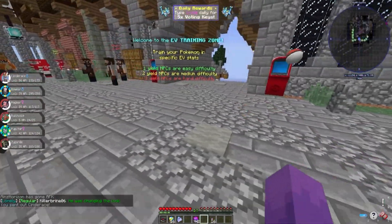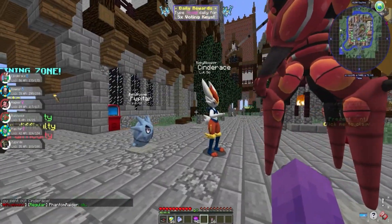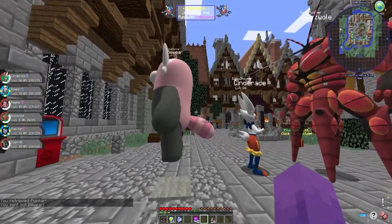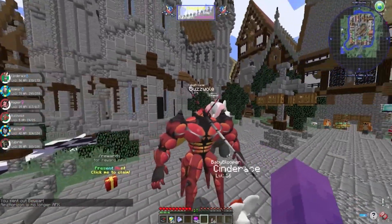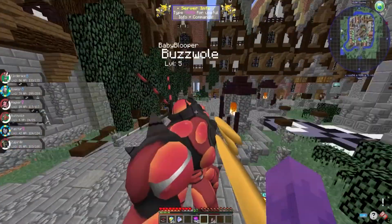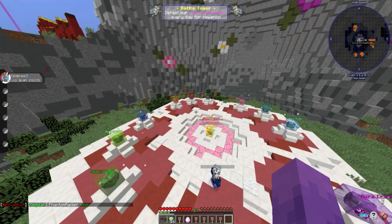Me and this guy are gonna go on tons of adventures together — we're just gonna be the best of pals. He's definitely the best Pokemon I have on my team. Sorry Cinderace, but look at him compared to you. And Pupitar, you need to lay down, you need to leave. Let me pull out all my big boys. I think Bewear might be bigger — yep, Bewear is bigger. He's a chonkasaurus, and Buzzwole is just a very muscular little lobster.